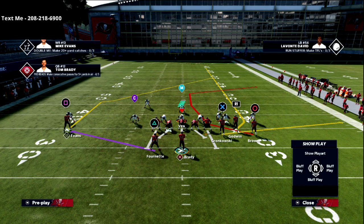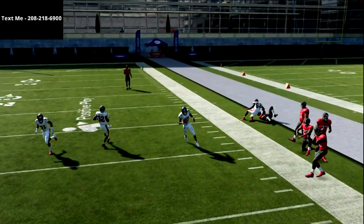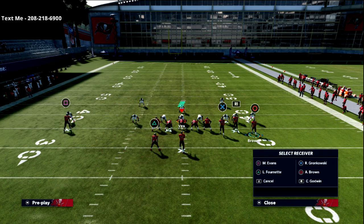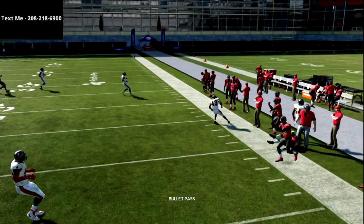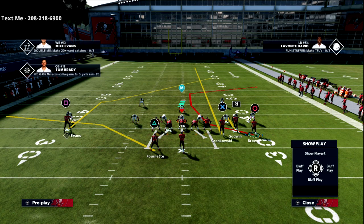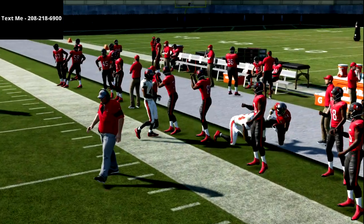Against zone, you can leave the C route in compressed — basically don't motion him, especially if you know it's zone. The inside zones will sit underneath it, but when you leave it compressed it's not as clean against man. If you do just a one-step motion, watch how it pulls those zones inside — you basically glitch them out to the short side. That creates a smash concept, and you'll probably have both the hitch and the C route open. Watch how the linebackers get sucked in, giving you a lot of room to throw the C route on the outside.